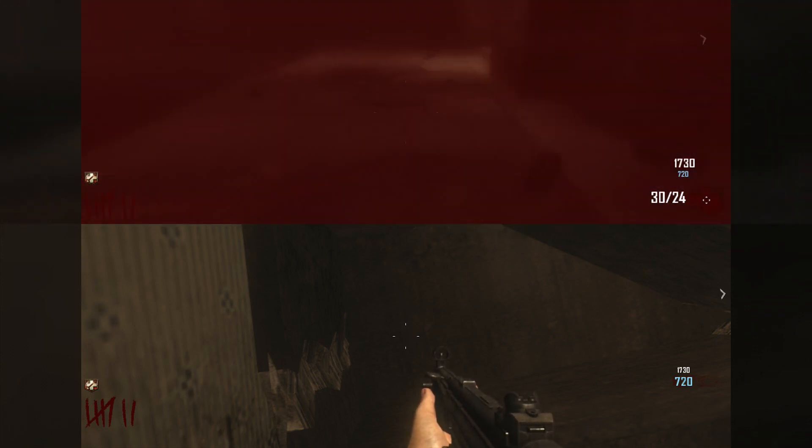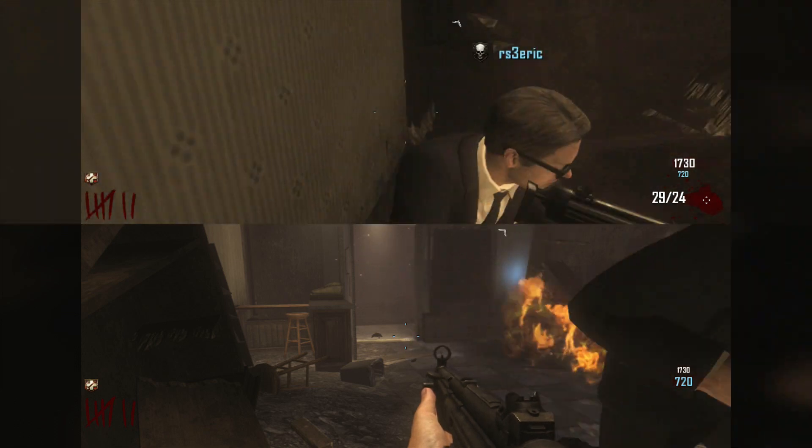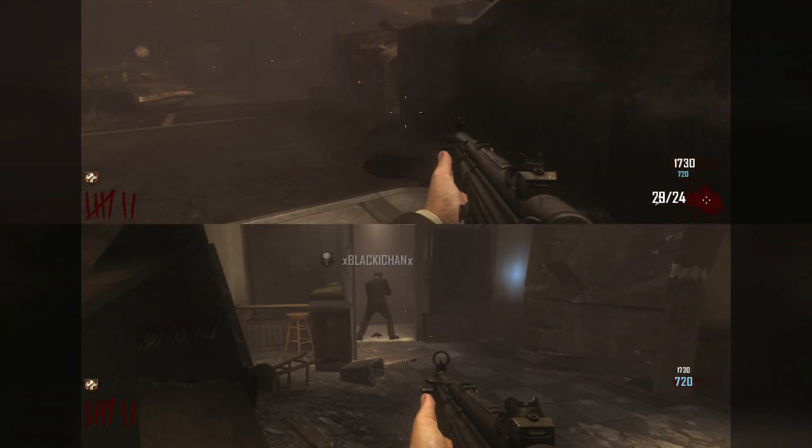Player two, or whatever — the bottom player — goes right here in this corner, all the way up against it. If you're not, the zombies are going to flood it.